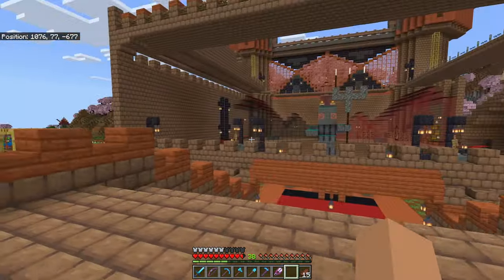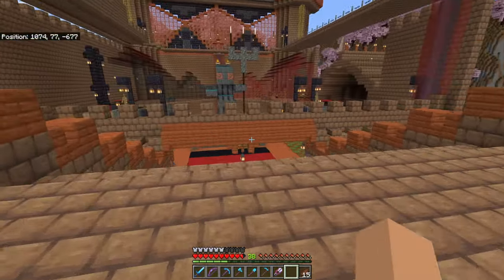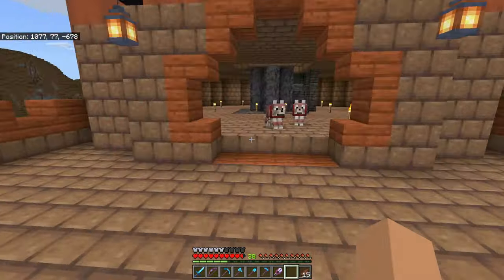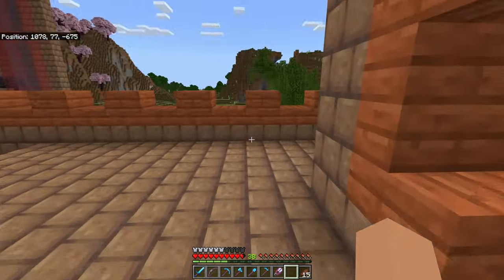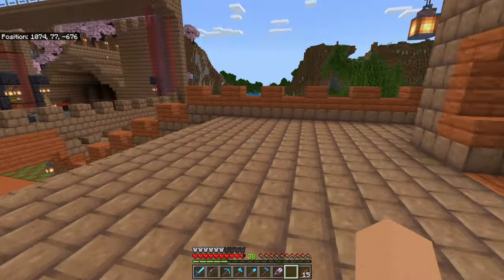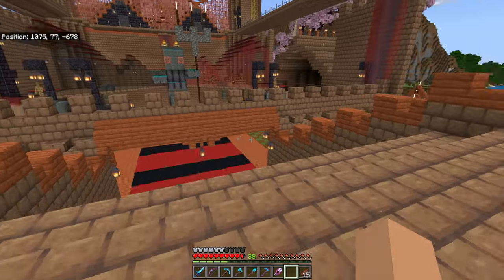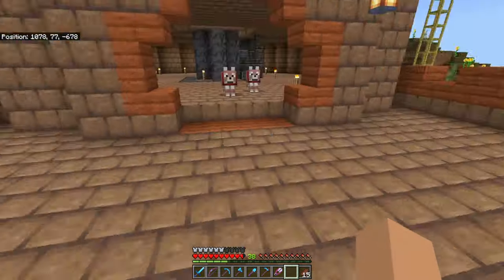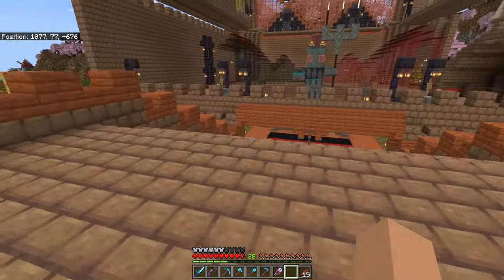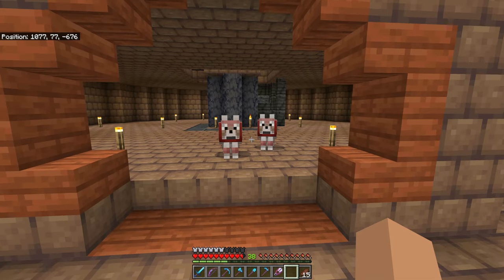What we're going to do now is tackle the trial chambers. As I mentioned, we have a way of guaranteeing success. Obviously the ultimate objective is to grab a mace, because I want a mace — I want to attack people with a mace. I want to play with that mace so badly. Let me just get prepared for it first.